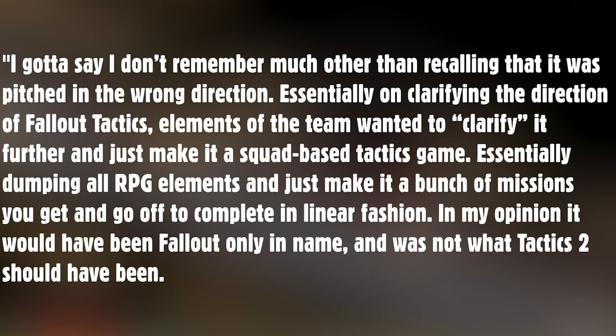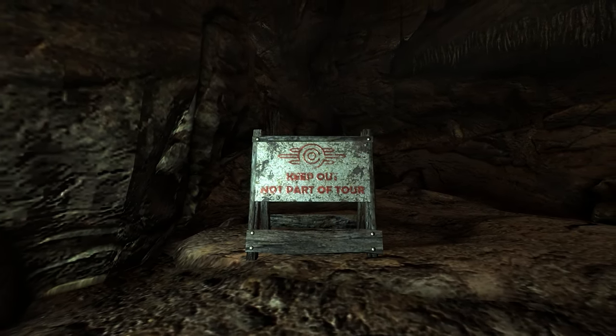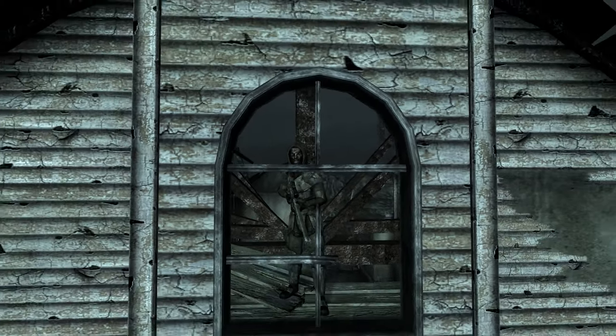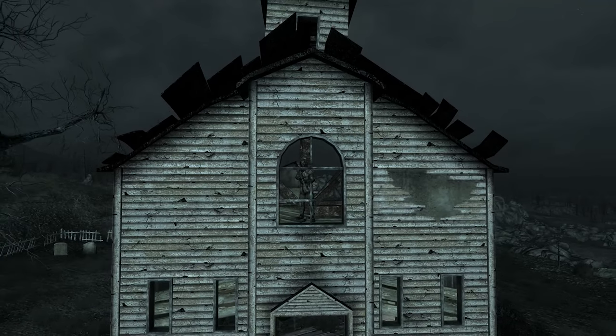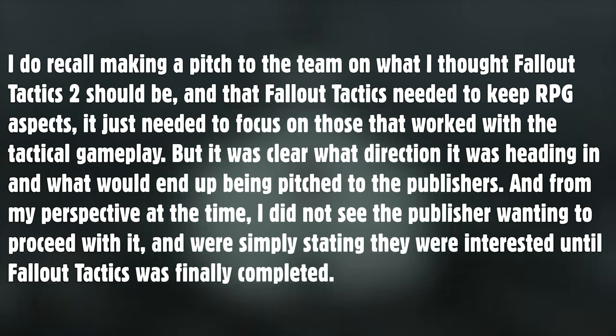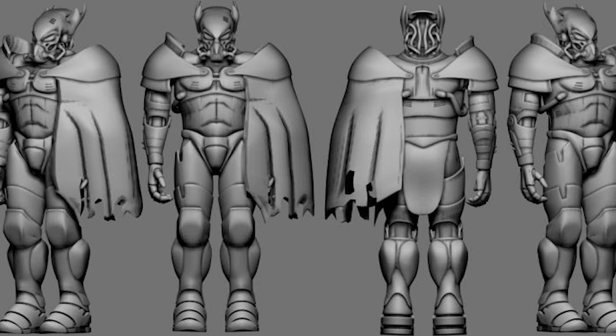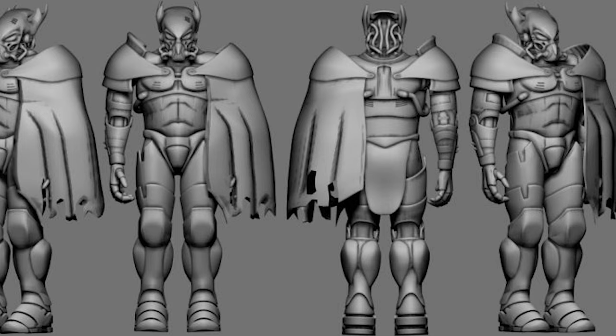Ivan Biram elaborated: 'I recall making a pitch to the team on what I thought Tactics 2 should be — that Fallout Tactics needed to keep RPG aspects, it just needed to focus on those that worked with the tactical gameplay. But it was clear what direction it was heading in, and what would end up being pitched to the publishers. From my perspective at the time, I did not see the publisher wanting to proceed with it, and they were simply stating that they were interested until Fallout Tactics was finally completed. The fact that it did not go forward, and all pretense dropped after Fallout Tactics shipped, was no surprise to me.'